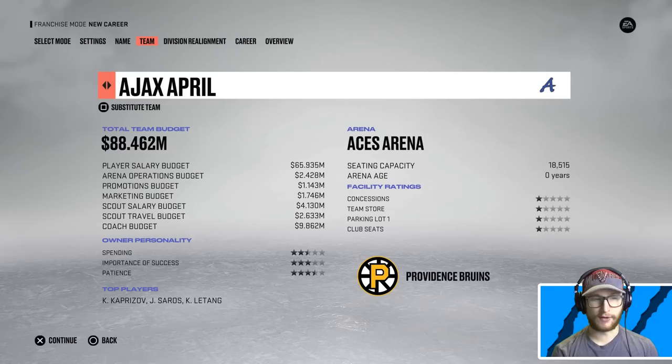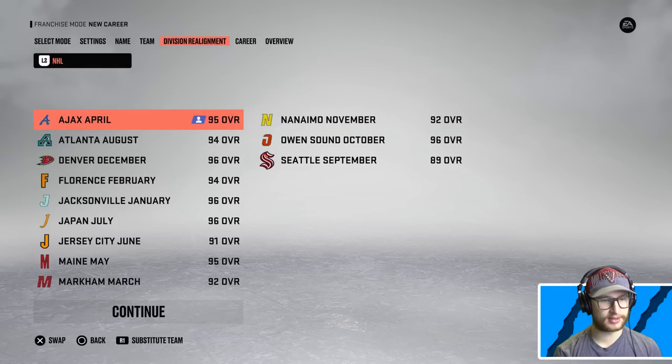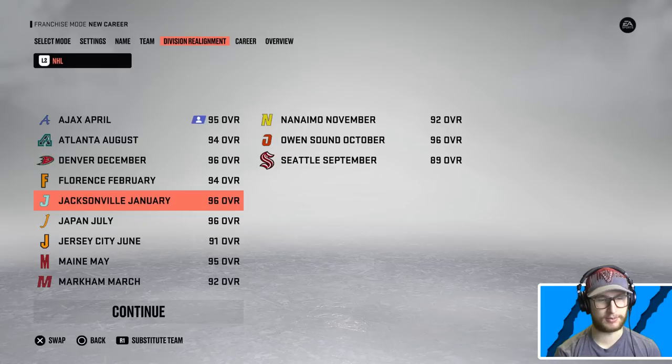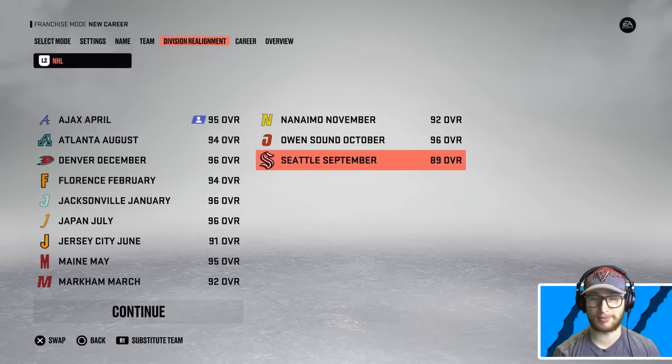Oh well, there's not much I can really do. Obviously most of these teams are not going to want to sign free agents because they are stacked. So I'm going to take the April team, which happens to be my birth month. I'm going to do best lines, turn off CPU trades, and not trade myself, of course.